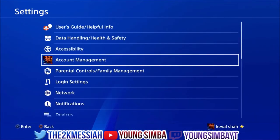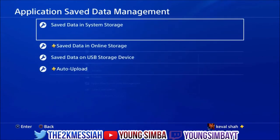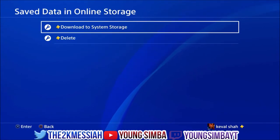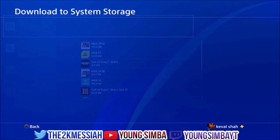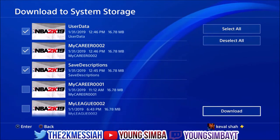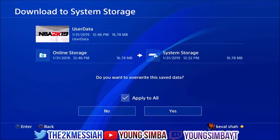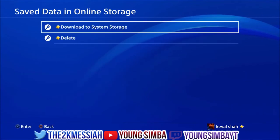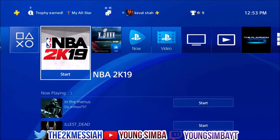You're going to go over to your settings once again and make your way to application save data management — this is the most important part of this video. Then go to save data in online storage, click X on that, and you are going to download the data. You can see it says download to system storage. This is you downloading the information of these three user datas onto your PS Plus profile — that's why it's so important that you have PS Plus. Click download, and I'll fast forward just to show y'all that I did everything with no cuts.